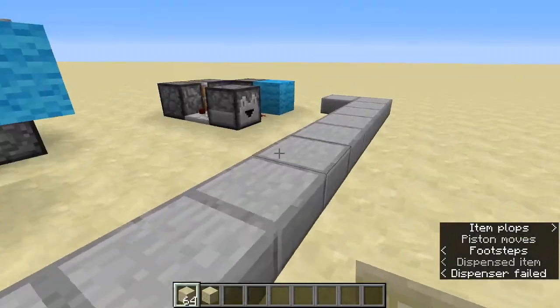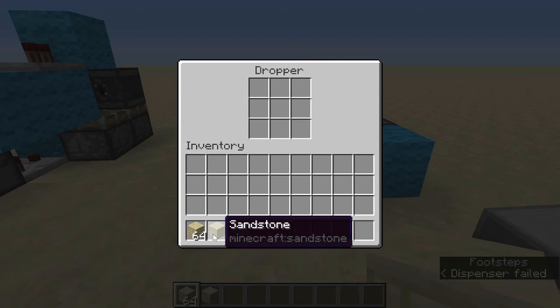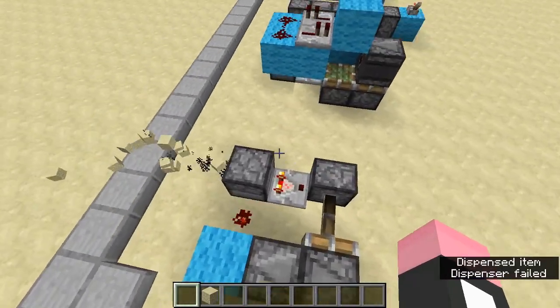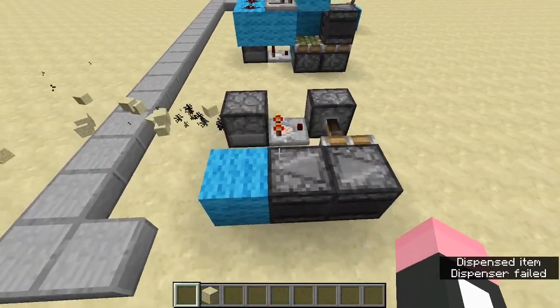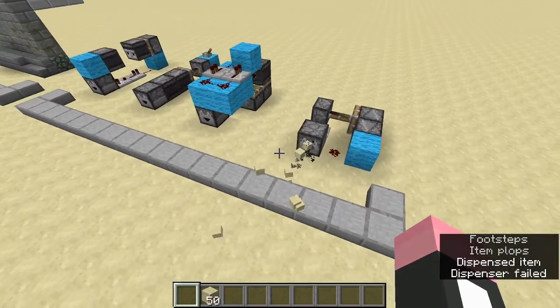The final circuit is similar to the first circuit, but instead of being one block wide, it's one block tall. You can see a really clear cycle of how the comparator detects items from the dropper, which powers the clock, which powers the dropper — like a cycle. So, four different methods to build an automatic dropper circuit.